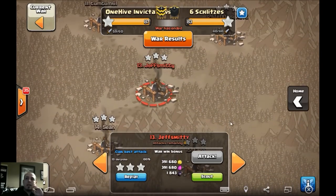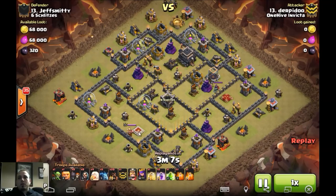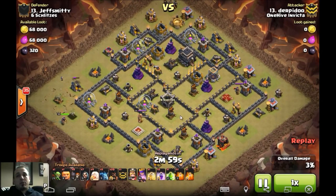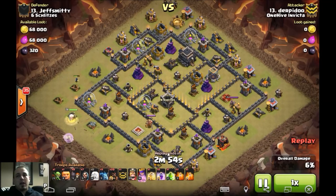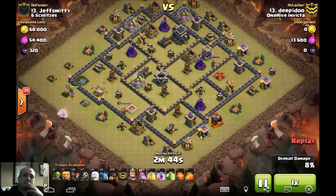Derpidoo hitting up Jeff Smitty. Just brings a Queen Walk, GoHo. I thought this was a really good use of the Queen Walk and Charge. Brings eight Wall Breakers, so it does have a double-pronged Wall Break going on. It's going to do the Queen Walk, charge in a bit with the King and Golem, and charge in on another side. Watch the patience - just walks this Queen all the way down to almost the six o'clock location, and then just kind of meets everything up.